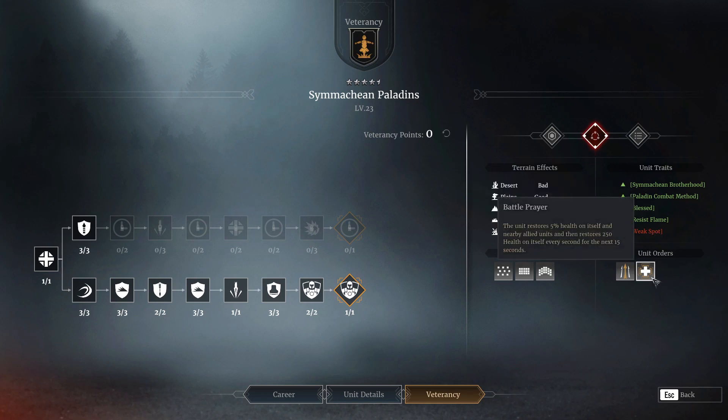The battle prayer is actually a mini long sword heal. You restore 5% health on the unit as well as nearby allies, then the unit gets 250 health immediately applied on itself for the next 15 seconds. It's a pretty decent heal, but the cooldown is very long — you're talking like a minute. This is something you would use outside of combat. The animation time for them to trigger the actual prayer of healing is just not very effective in combat — that's time you're taking damage without your defense up and not dealing damage.